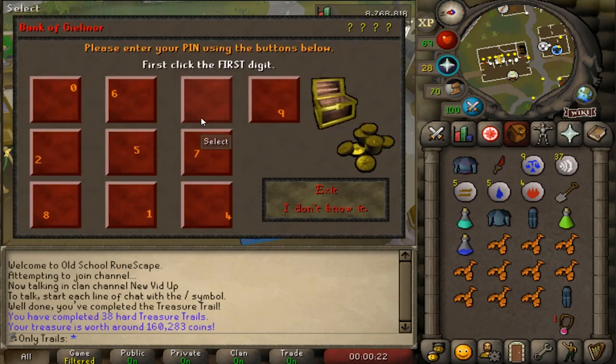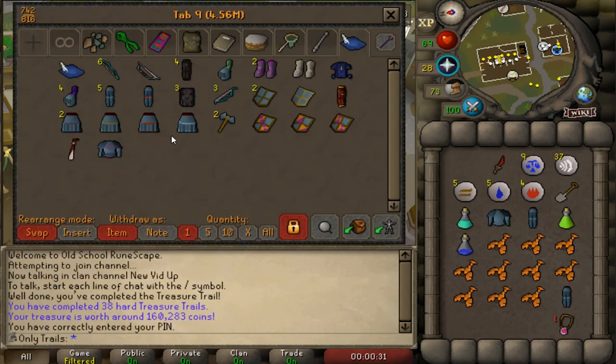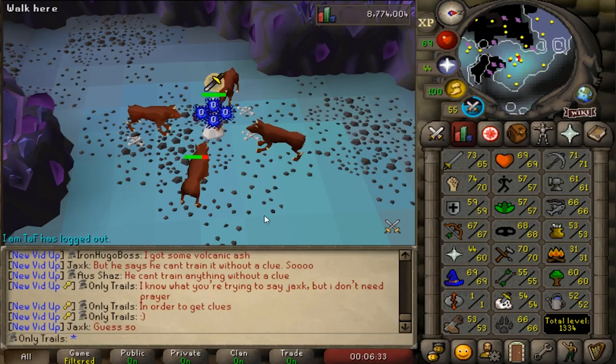Let me type in my pink. Now the big problem is for monster clues I'll need a bandos platebody, so this is not going to cut it. We're coming in close to a new milestone that I'll need for elite clues.